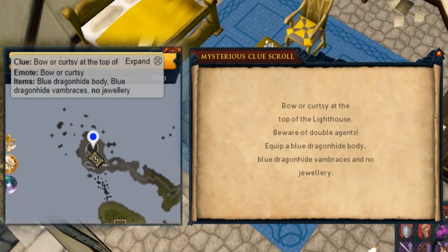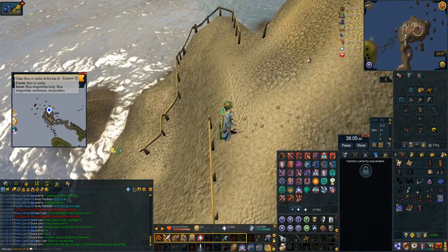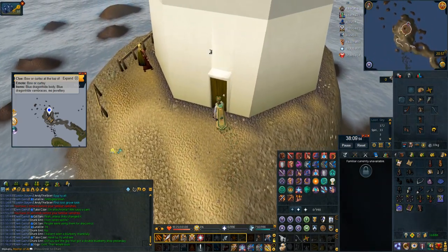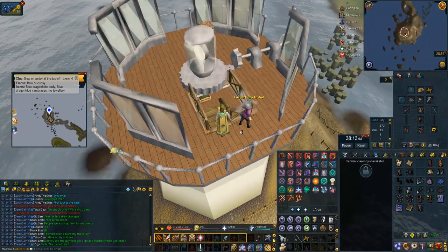Bow courtesy at the top of the lighthouse. I just use my globetrotter arm guards to use the lighthouse teleport scroll which is number five on the arm guards. Once you use the lighthouse scroll, go through the door, right click the stairs, go straight up to the top, use your emote, kill the double agent and then you're done.